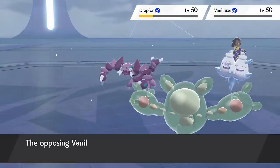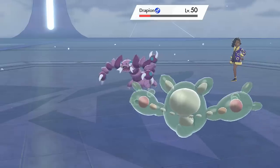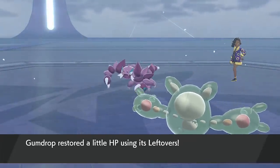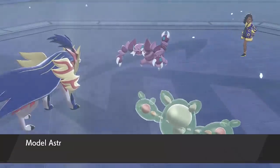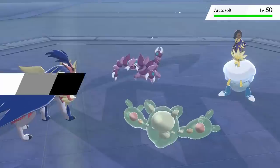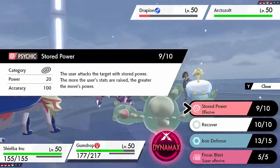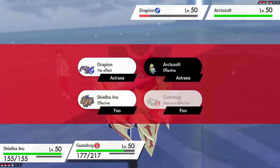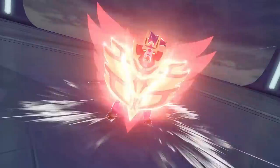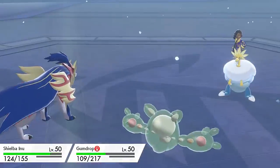Stored Power is a special Psychic-type move and Power Trip is a physical Dark-type move. After one Decorate, your Stored Power or Power Trip will be 100 base power, which is very strong, plus your attacking stat will have been boosted by two stages - so it's automatically a really powerful attack. There are plenty of Psychic types you can use with Stored Power. For Power Trip, good options include Pangoro, which is a little slow but very powerful, or Morpeko, which is very fast but frail. With Morpeko you can also boost your speed with Aura Wheel, making it a really interesting option with great potential.